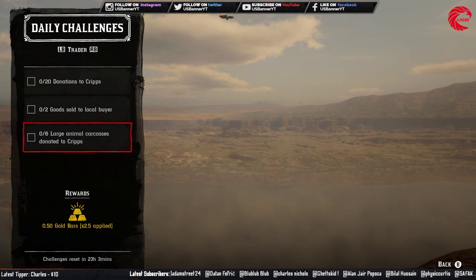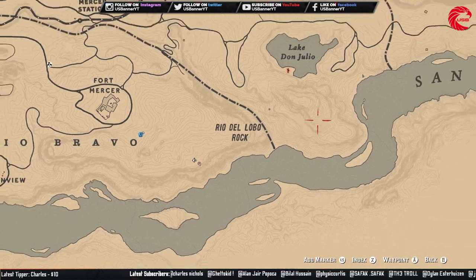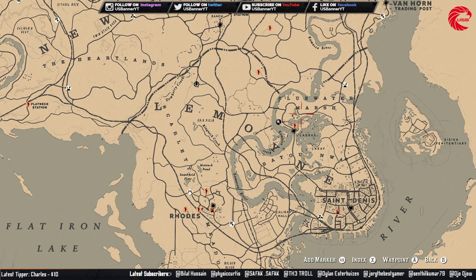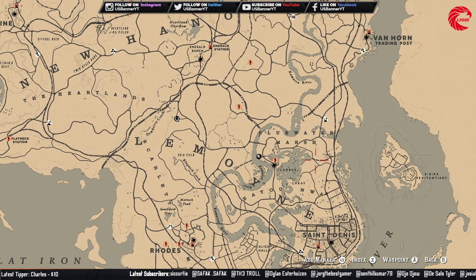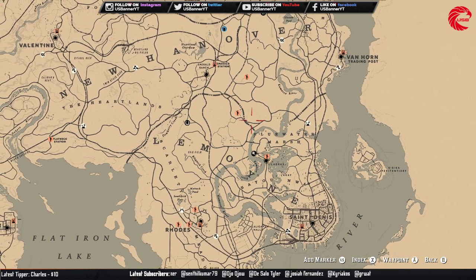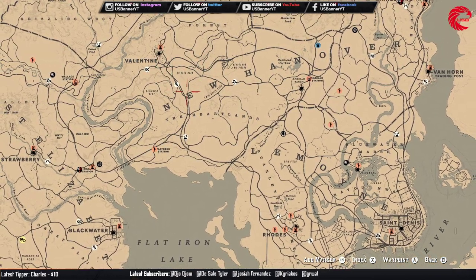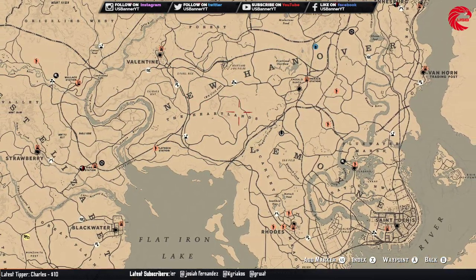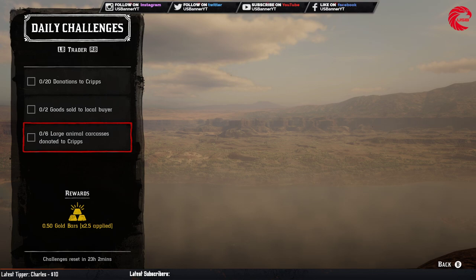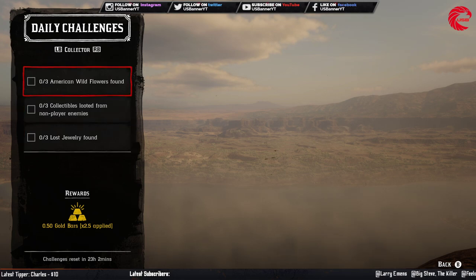Then you have to donate six large animal carcasses to Cripps. You can go to Bluewater Marsh and then down to Lagras where you can find lots of alligators. However, you cannot skin them for this challenge — you need to donate the full body. You can also find large animals in Heartlands and donate the full carcass, because the challenge requires the full carcass, not a skinned animal.